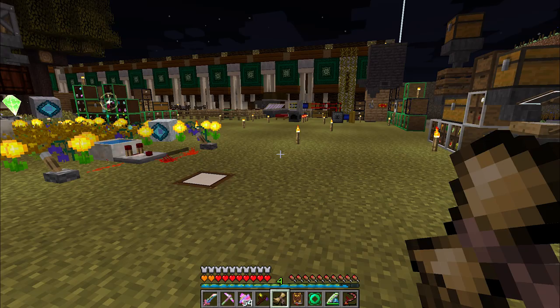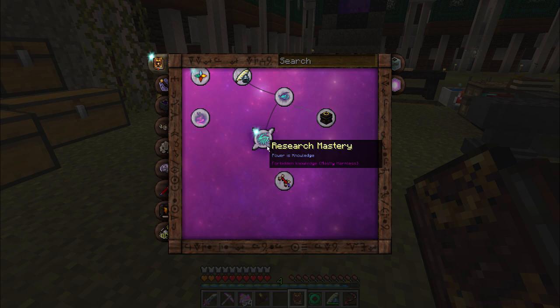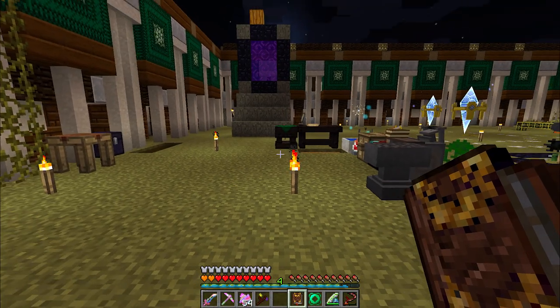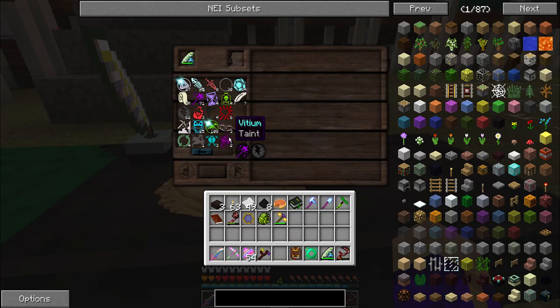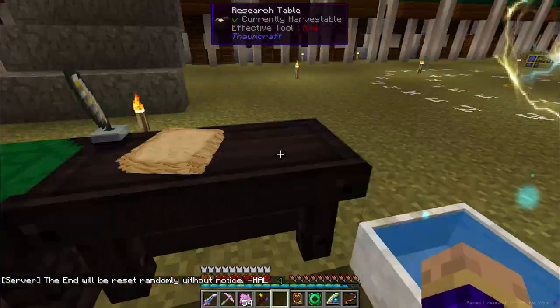Research Mastery granted! Now when you learn this particular research you will activate some warp, as you can hear from those weird whispers. However in my opinion it's totally worth it — you become even more efficient at performing research. Whenever you remove an aspect there's a 50% chance you'll regain the point, a 10% chance placing an aspect won't cost any points, and you can now combine aspects in the research table by shift-clicking on the aspect you wish to create.